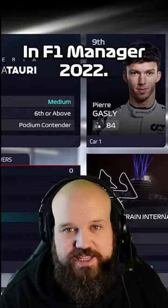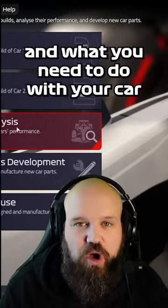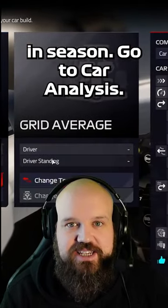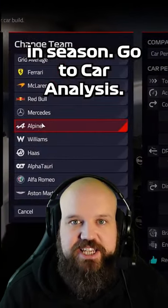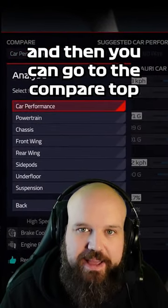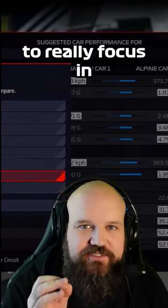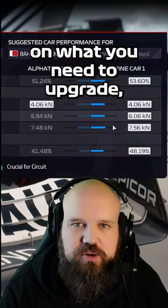In F1 Manager 2022, it's really important to focus your upgrades on what you need to do with your car in season. Go to Car Analysis, pick the team that you're going up against, and then you can go up to the Compare tab and select the different parts of the car to really focus in on what you need to upgrade.